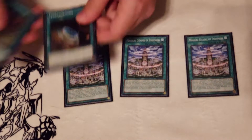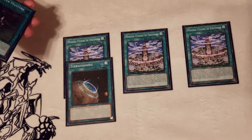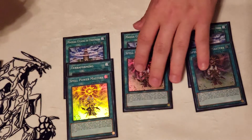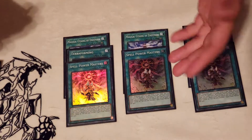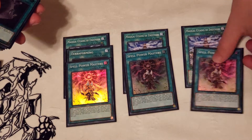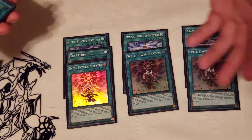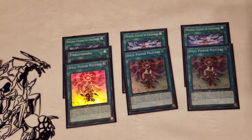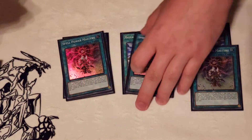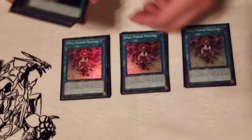Starting off the spells, we have three copies of Citadel and one copy of Terraforming. You could play around with a second Terraforming, but you'd want to see Citadel without seeing it too much. The fact that it's also searchable off of Spell Power Mastery means Terraforming isn't strictly necessary. Citadel is a really great card because it allows you to use its spell counters for other cards. And Mastery is just fantastic — it's your search card and it gives you two spell counters in the place of one, so it by itself gets you most of the way to resolving Servant. All you really need is any other spell card to activate.